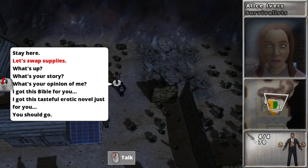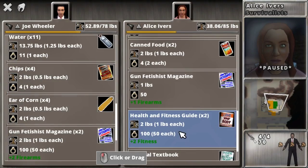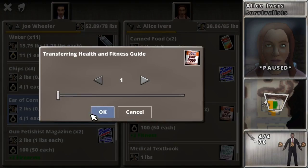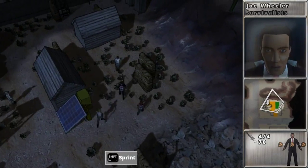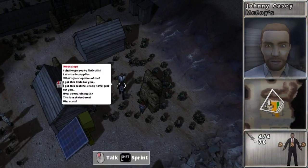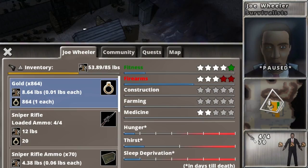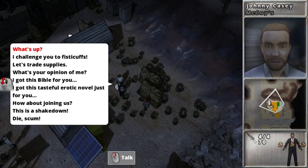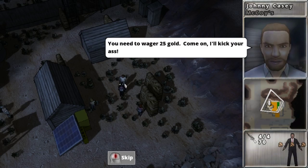I'm over in the McCoy's area, and I forgot to do this for the other fights, but I'm going to take one of Alice's fitness books — because you use fitness when you're fighting with your hands and kicking. I just want to max out my fitness because that's important.